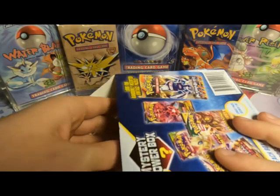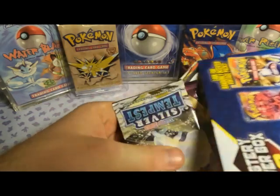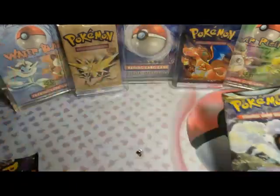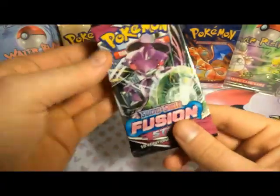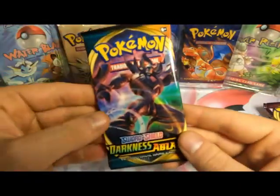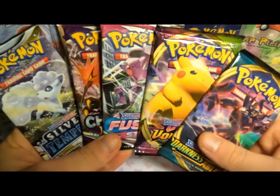Should I pull them out one at a time or just pull them all out at once? Yeah, I'm going to pull them all out at once. So we got some packs here. First pack is Silver Tempest, then a Chilling Reign, Fusion Strike, Vivid Voltage, and the last pack is Darkness Ablaze. None of those chase packs we were looking for — just five packs from the Sword and Shield era.